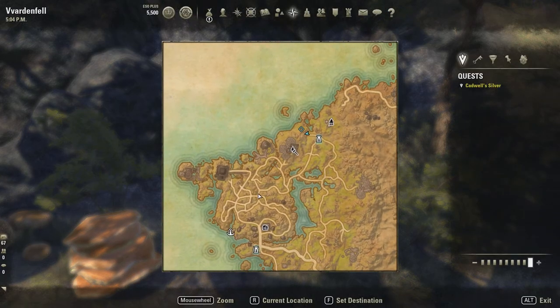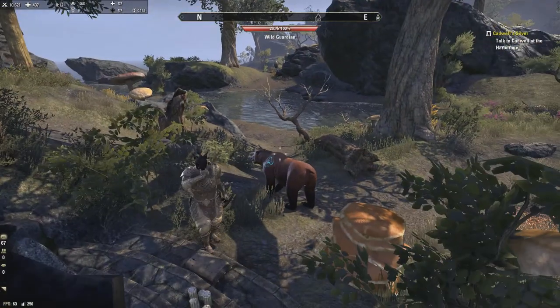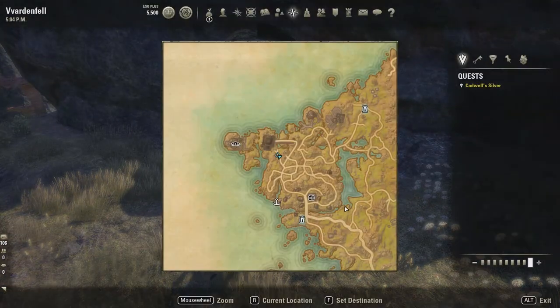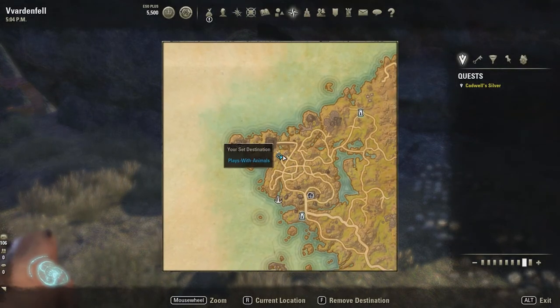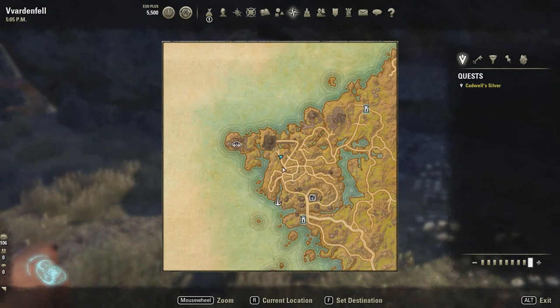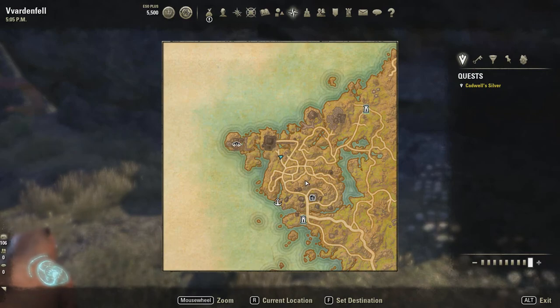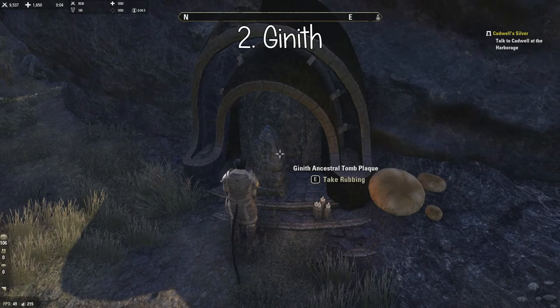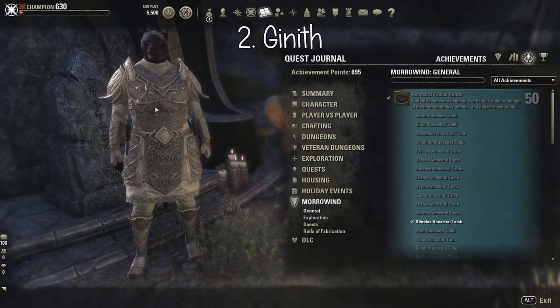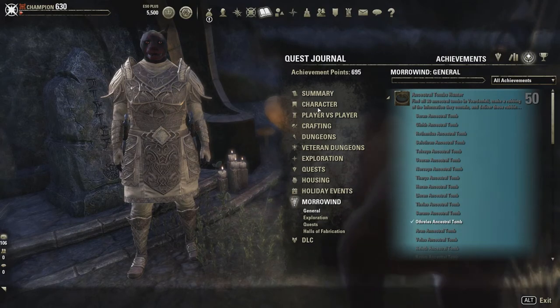The next tomb is right here, as shown earlier. We have Nysus down here, and it's up by this little Y-fork in the road. This is the second one — Gnissus. So far we have both of the first two. They won't be ticked off in the achievement until you hand them in to the librarian, so just keep that in mind.